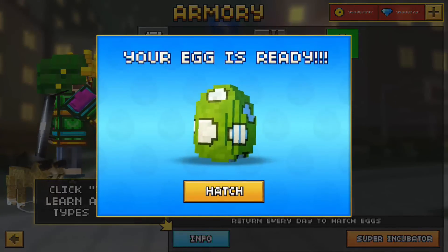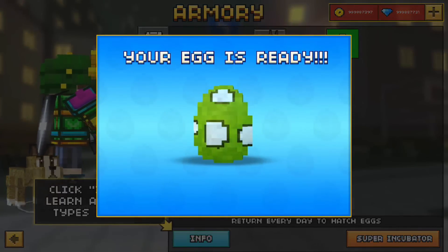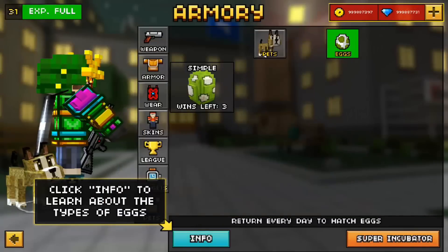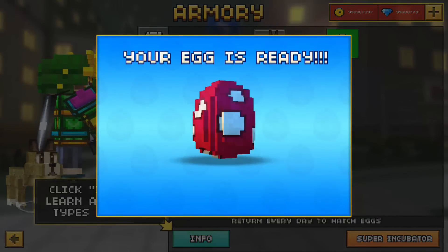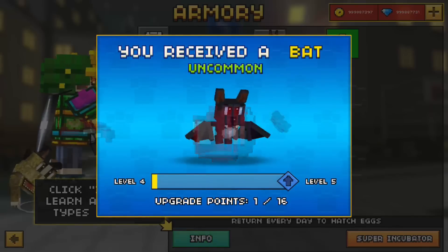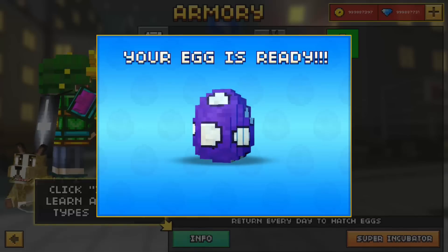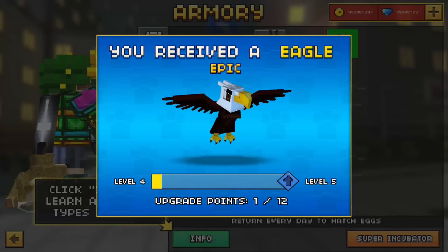I hatched the first one and got a common cat. Let's see what else — an uncommon bat. And oh, I got an epic eagle!